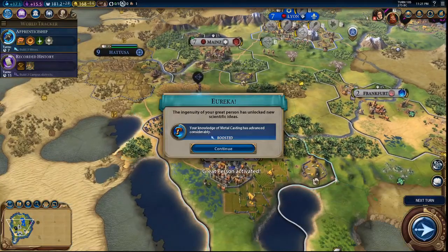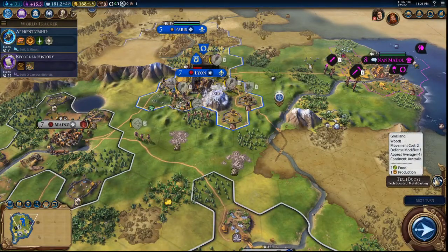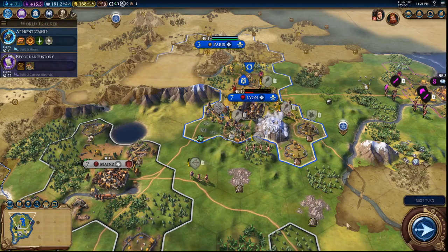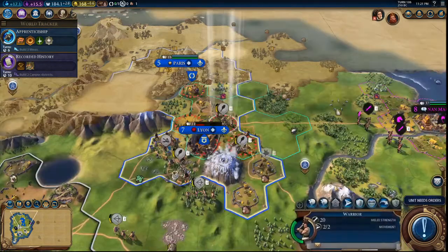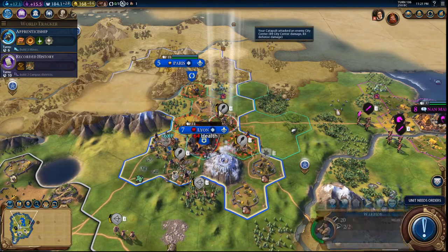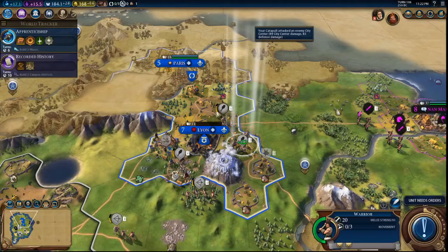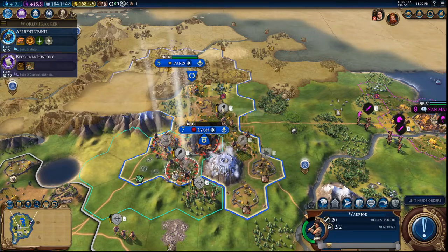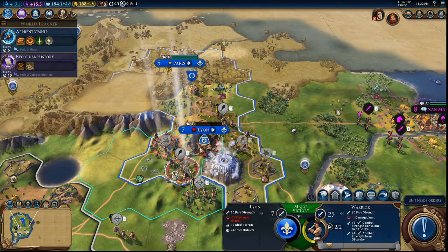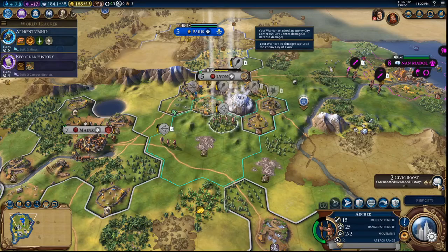We'll just retire you there — got a boost for Metal Casting, got the Enlightenment boosted. Just go next turn. Crush that, and who had a promotion? Okay, Commando. Oh, you can just pillage, then you go in for the kickdown. Got a few boosts and then we want to raze.